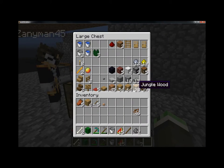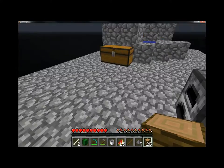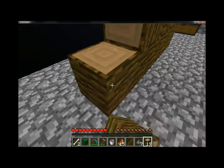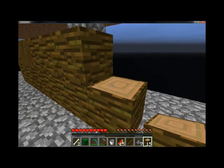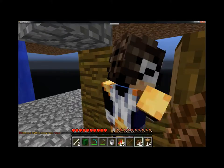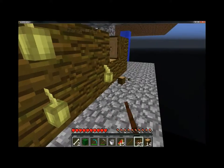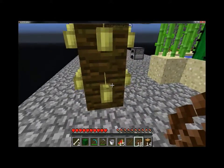Do we have jungle wood? Yes. I want to set up a cocoa bean farm — we need to expand up top but for now we can just put it here. So yeah, I think in the next few episodes what we're gonna do is set up a house and expand up top so we can actually set all the stuff up better instead of just putting it all down here. I put it down wrong but it will still work.